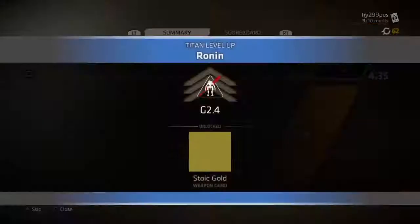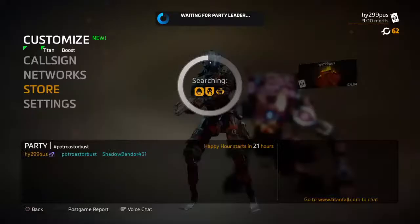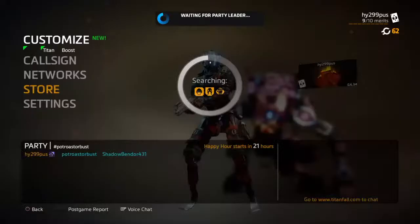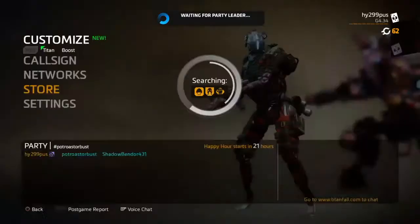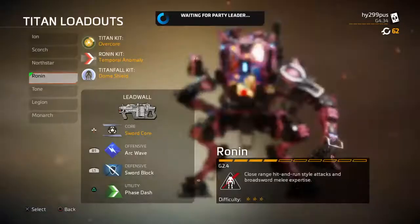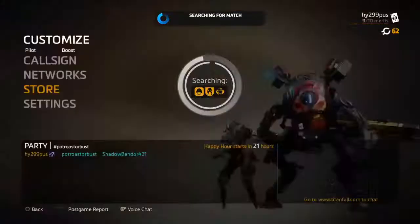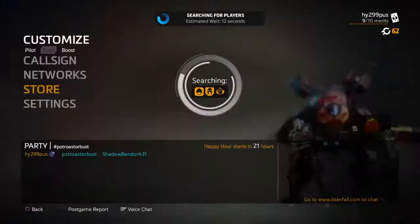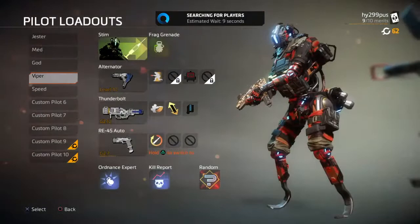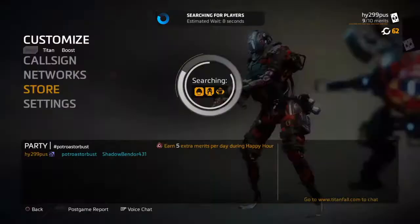I got Stoic Gold for Ronin! I don't know if I have Stoic Gold. Kill checker - I already have a thousand kills! Monarch - no, stay with Legion. Monarch - no, don't. Casey, now you can finally get a good look at it.